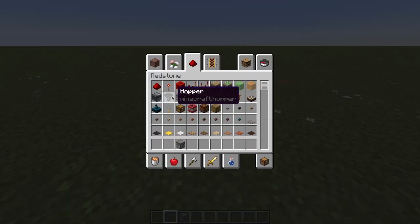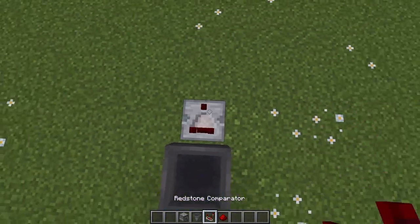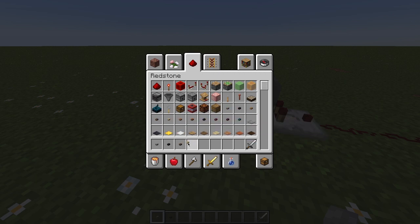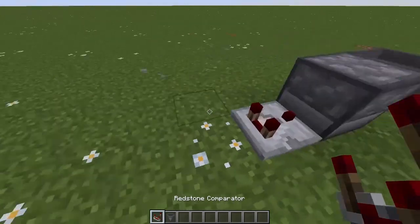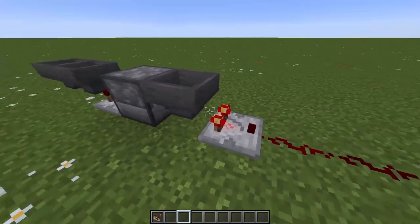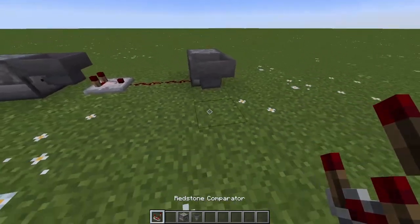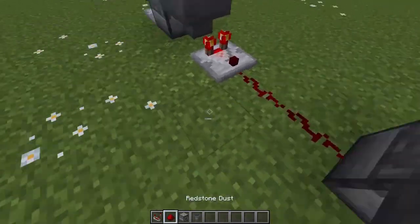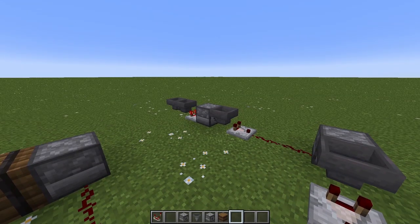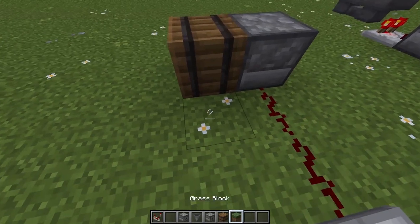I don't exactly know how to make a randomizer, so I made this. What you need is a dropper, a hopper, a comparator, two redstone dust, one non-stackable item, and eight different stackable items. Every time you purchase an item you have a one-out-of-nine chance of triggering it — two redstone, two power circuit. You can just repeat the whole process as many times as you want, giving you a lower and lower chance every time: one out of nine, then one out of nine again. When you get that, you'll get your gift from the barrel.